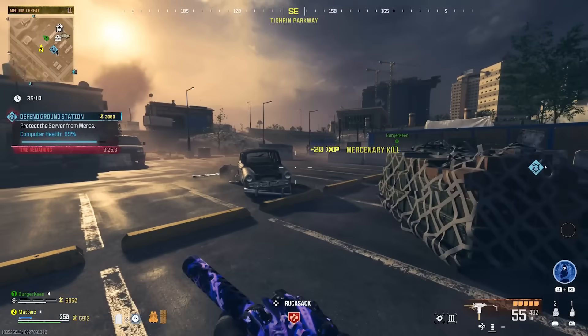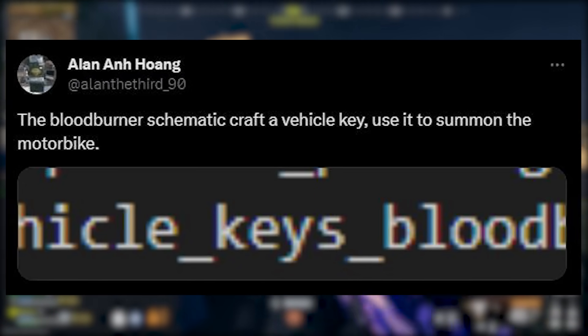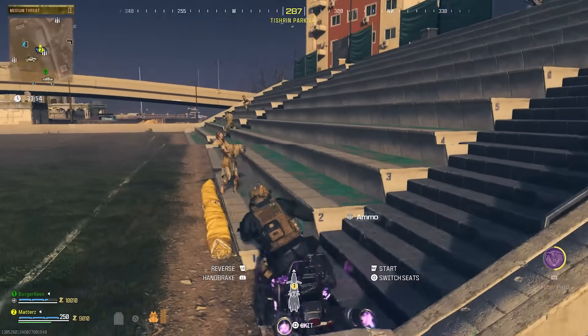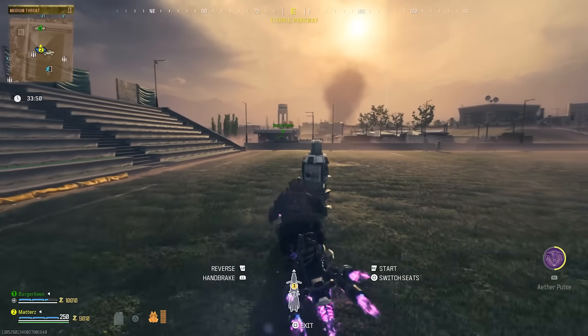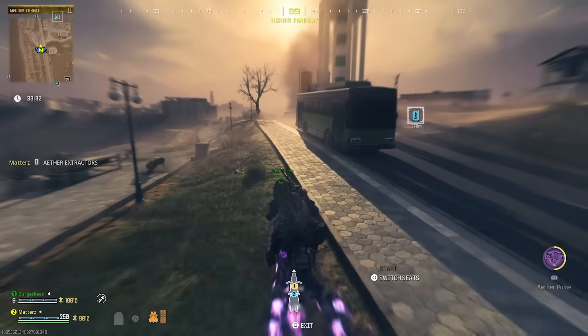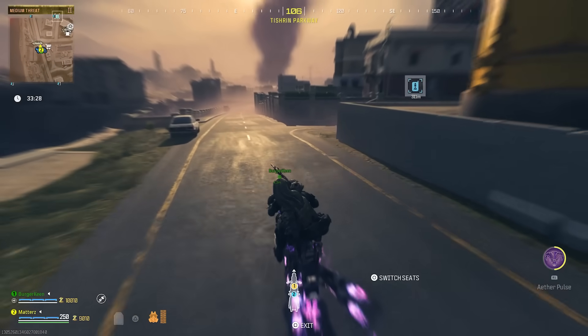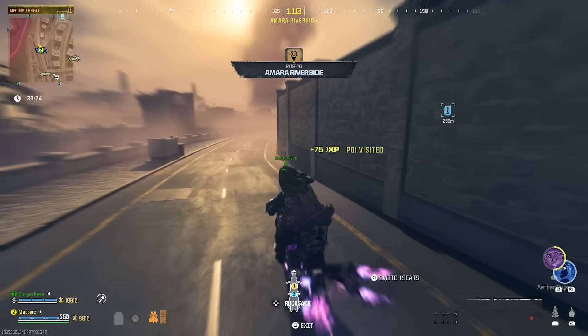The Blood Burner schematic will craft a vehicle key that you use to summon the motorbike. It's unclear if the bike will just spawn in or if it will actually self-drive to your location on the map — which would be funny to hop onto while it's moving toward you.